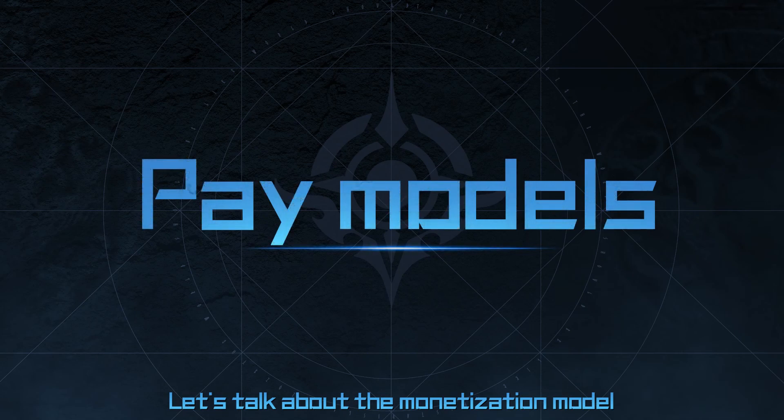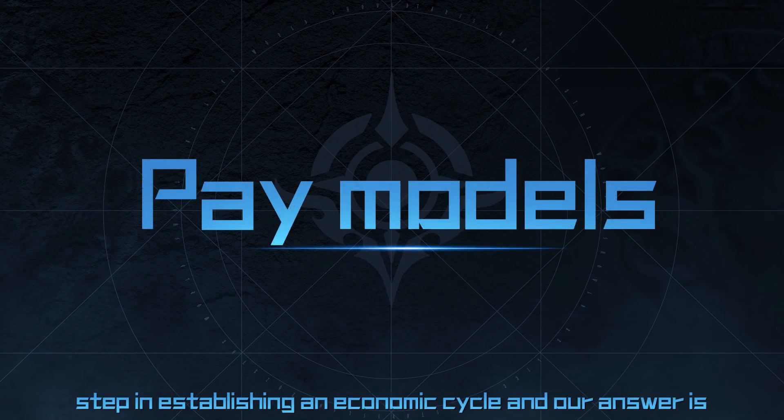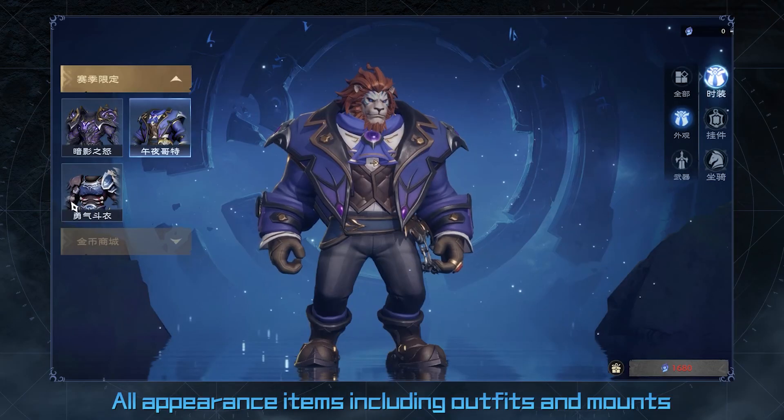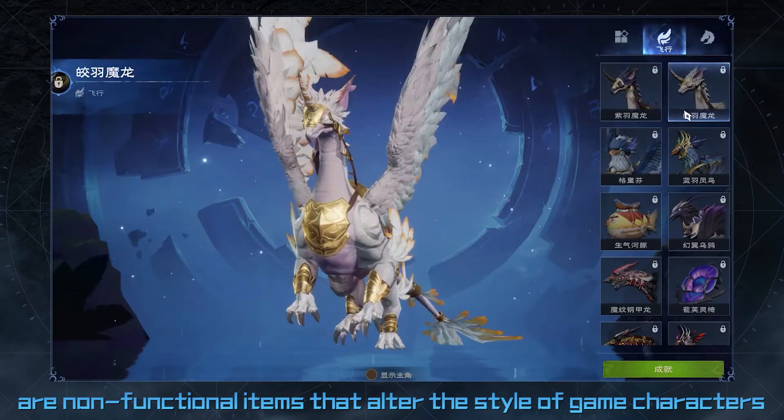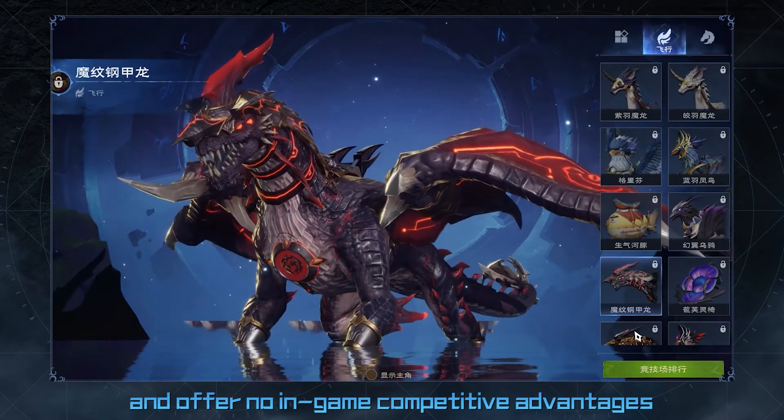Let's talk about the monetization model. This is the most preliminary and difficult step in establishing an economic cycle, and our answer is: 1. Appearances. All appearance items, including outfits and mounts, are non-functional items that alter the style of game characters and offer no in-game competitive advantages.